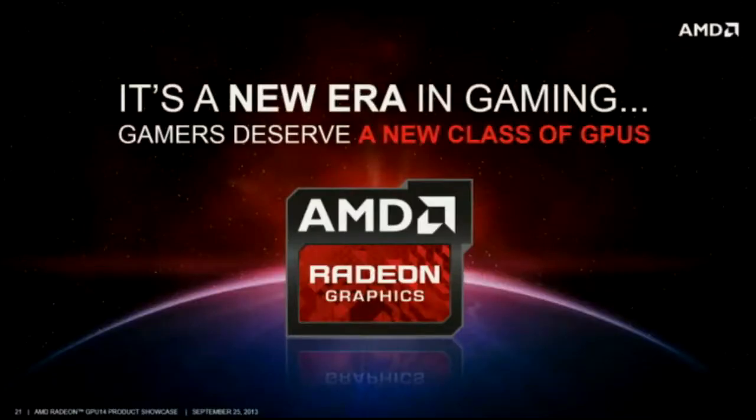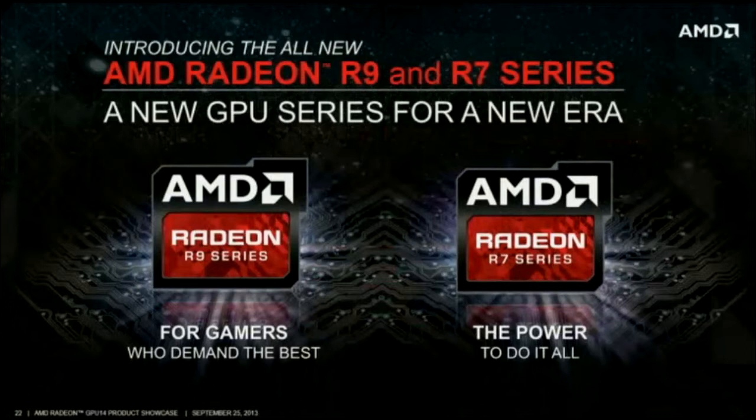Okay, so they have two series, two lineups of graphics cards here. They have the R9 and the R7. The R9 is geared towards the enthusiast line and the R7 is geared towards more performance-oriented users, as they said. As you know, the higher number is better. So the R7 is lower, but it's not that bad necessarily — for performance for the price, you've got to look at it. It's what AMD is all about. And the R9 is higher up and will have more graphical power.